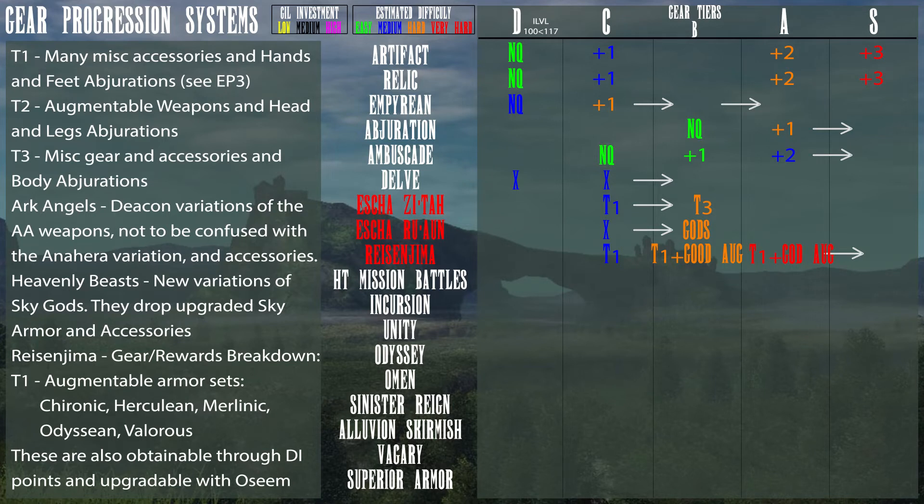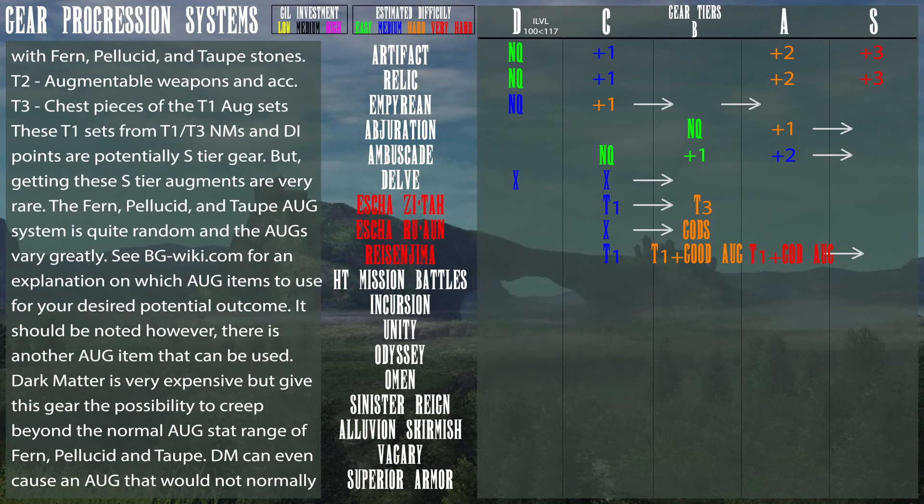Now on to the more important part of this episode — the Reisenjima gear rewards breakdown. Tier 1 NMs drop the feet, hands, legs, and head pieces — actually all but the body pieces — for theChronos, Herculean, Merlinic, Odyssean, and Valorous gear sets. These are also obtainable through Domain Invasion and upgraded with Oseem using Fern, Pellucid, and Taupe stones. Tier 2 NMs drop augmentable weapons and accessories, and Tier 3 NMs drop the chest pieces of the Tier 1 augment sets. These Tier 1 and Tier 3 pieces are potentially S-tier gear, but getting S-tier augments is very rare.